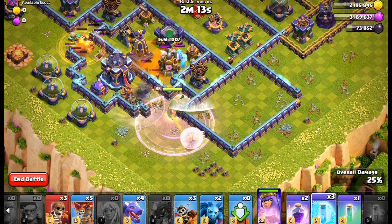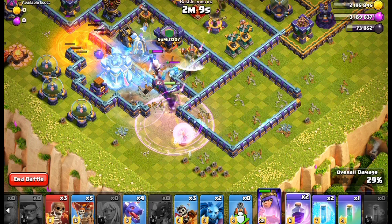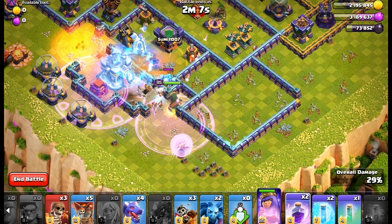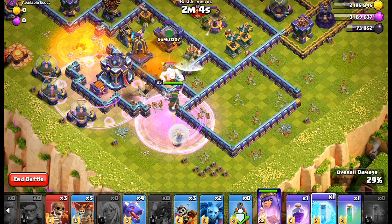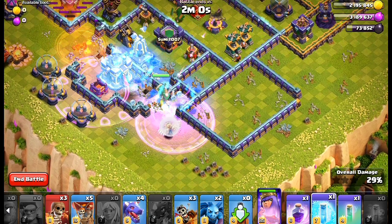Now use a rage spell covering the queen and the healers. As soon as the queen takes out the air defense, use the freeze spell for the town hall and monologue. Continue to use the rage and freeze spell like this until the town hall gets destroyed.